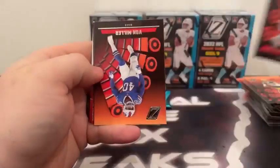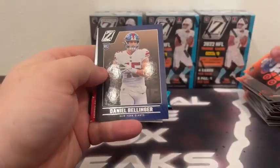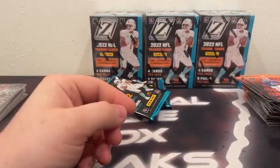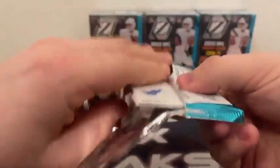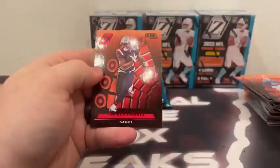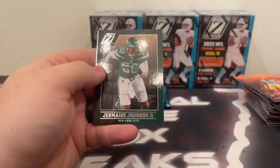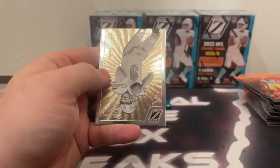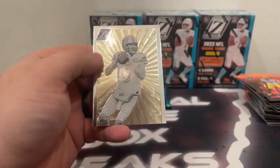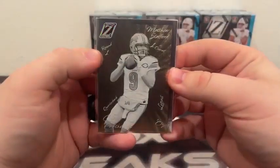Marquise Brown, Von Miller, Daniel Bellinger, and a Behind the Numbers Tee Higgins for Cincinnati. Then Preston Smith, Red Zone Damian Harris, Jermaine Johnson, and a Class President — Matthew Stafford going out to Detroit. That one snuck up on me.